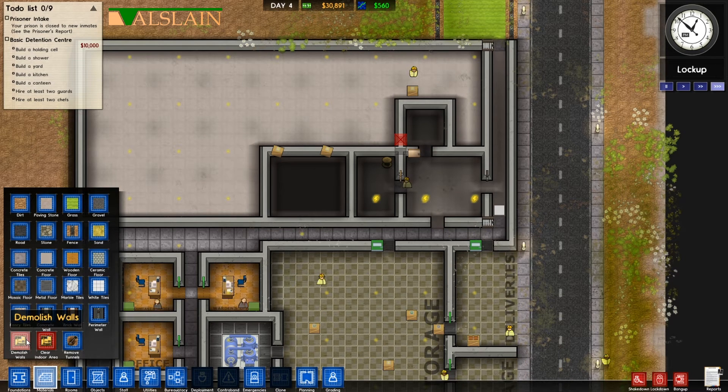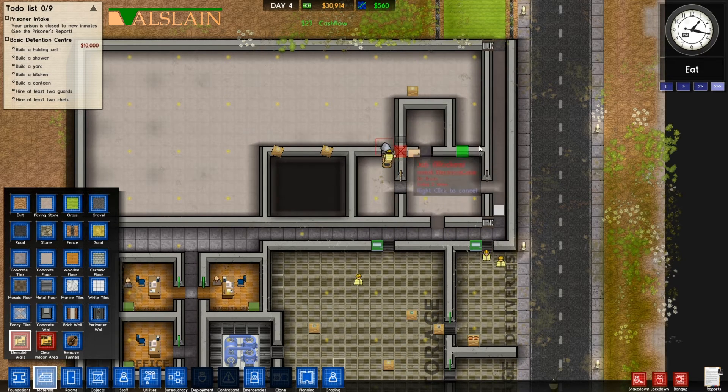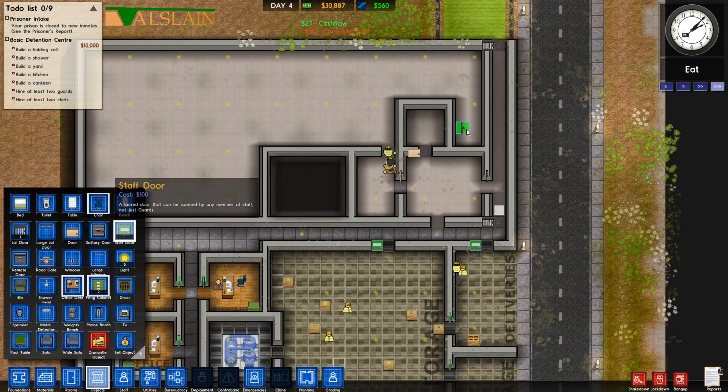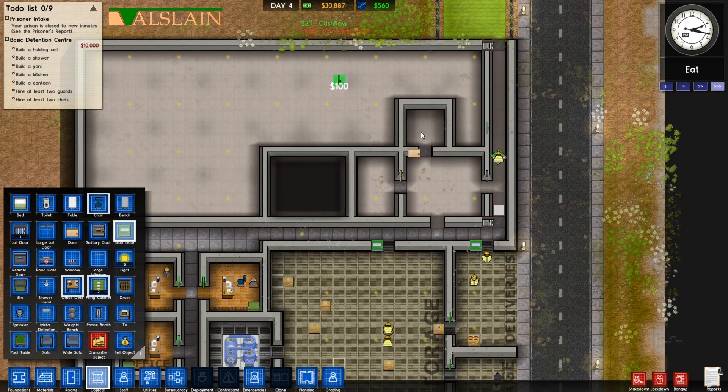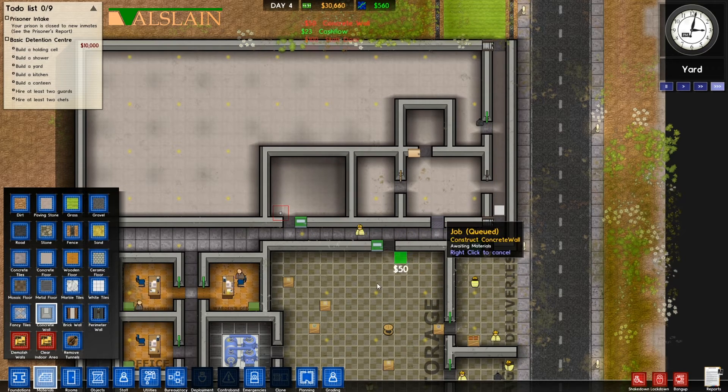All we have to do is grab the material, demolish this wall here, and that little guy will go and do it. I'm going to make sure we put all of them in now — get a concrete wall back. I'll also grab the staff door we had earlier and put that here so staff can get in and out as they need to, then move things around a bit and finish clearing up.